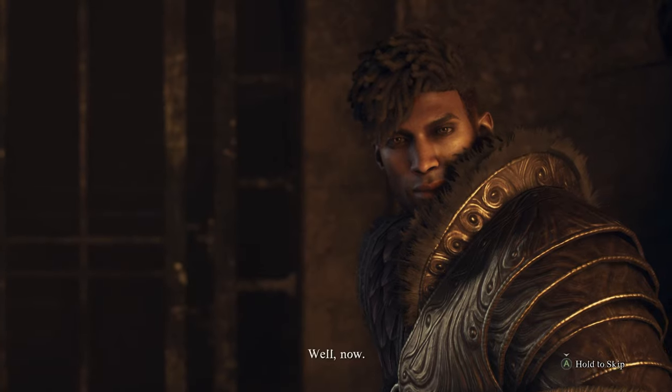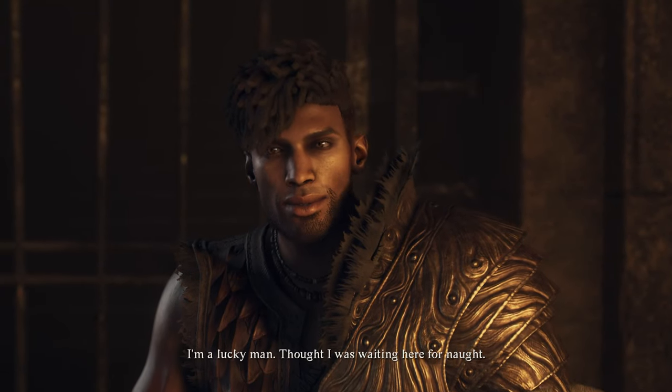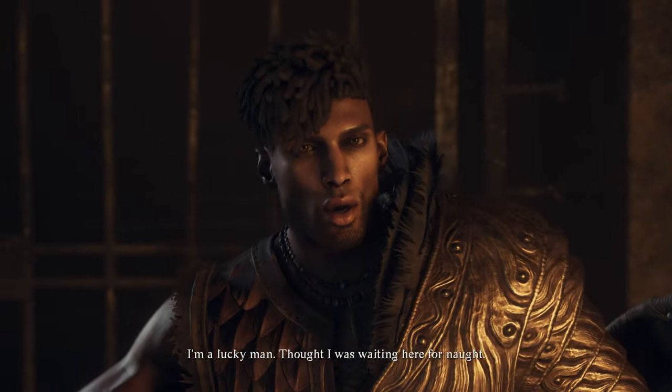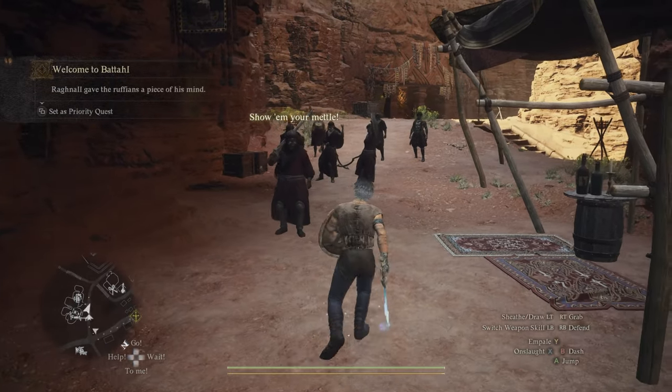Hello everyone. Here's a quick guide for how to get the hidden ending to the quest Clash and Conclusion in Dragon's Dogma 2. In order to experience this quest, you'll need to first have completed the quest Welcome to Batal, which should happen naturally as you first arrive there.